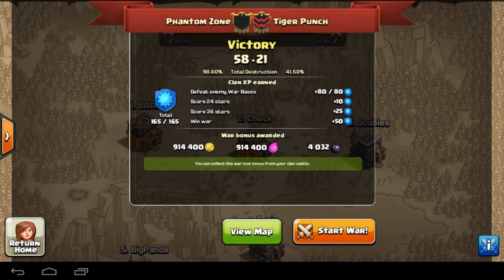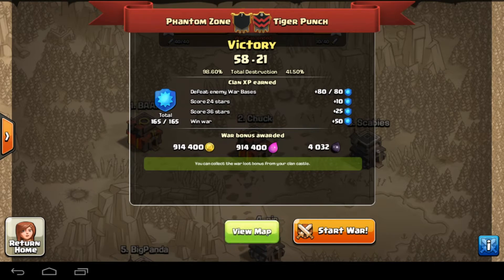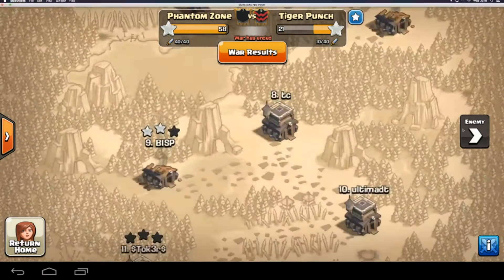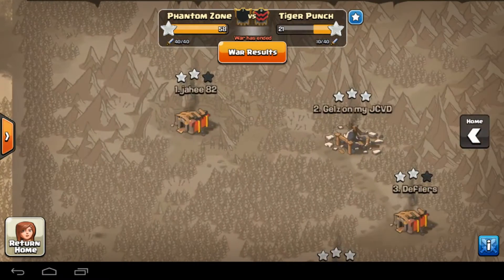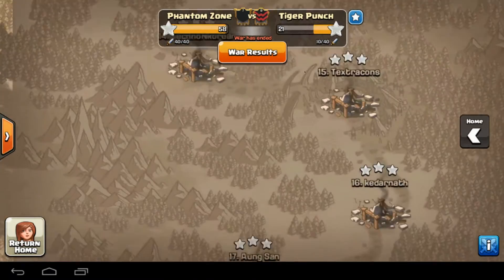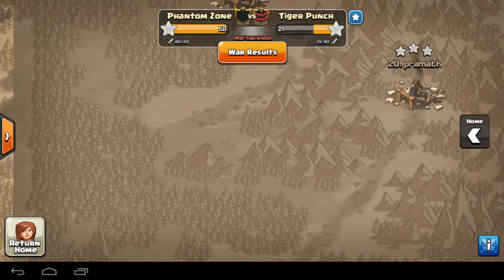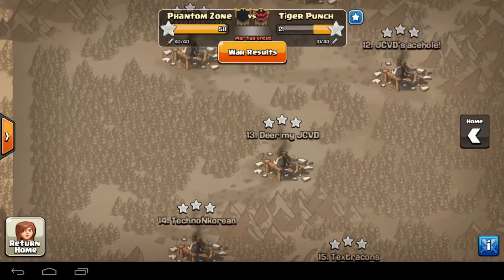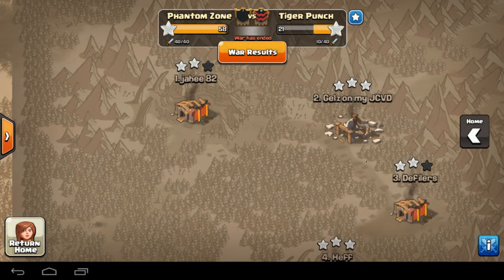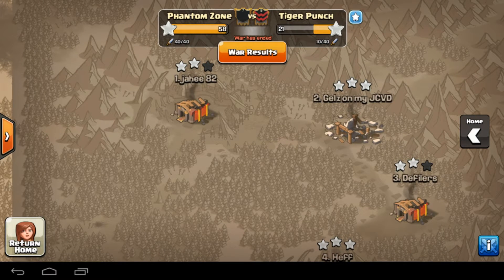This was a great war - there are a lot of good ones again. We destroyed these guys, a level 8 clan, we were 58 to 21. They gave up as you can see, but that's because we straight wrecked these guys. All the nines cleaned a couple of eights that they had, and one of the tens three-starred.